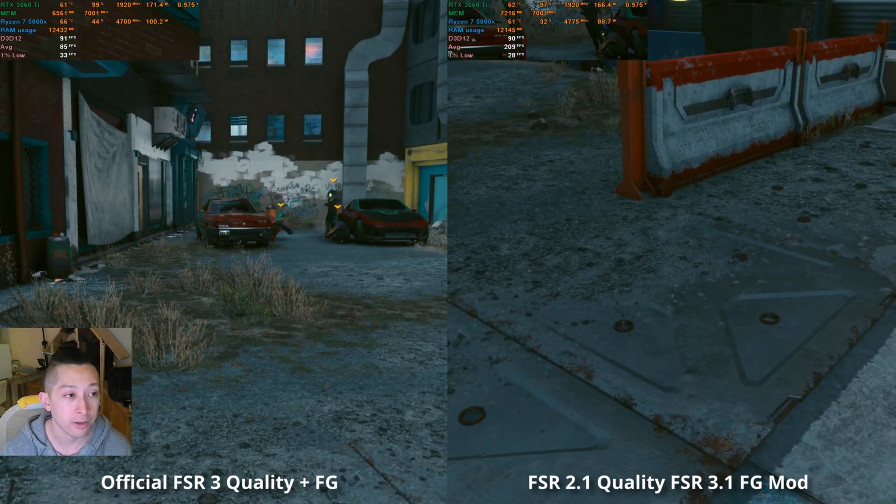FSR 2.1 — this is going to be an interesting comparison. With FSR 2.1, we still get shimmering. We still get a not-so-stable image and there are going to be some visual artifacts. However, it's a lot less abrasive than the official implementation.